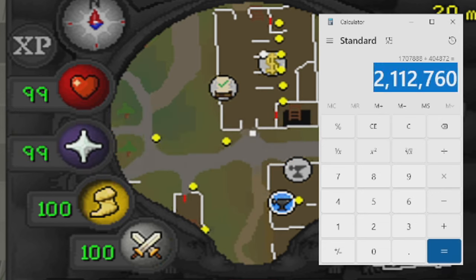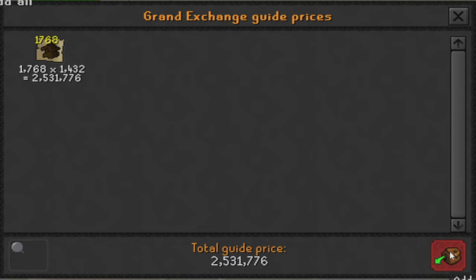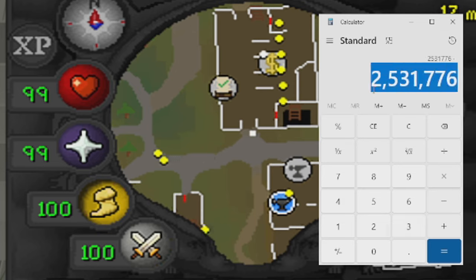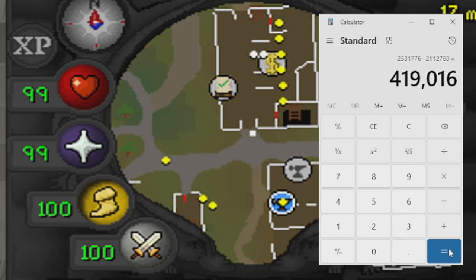One hour of making yew birdhouses comes out to 2,531,776 GP in sales. Taking away our investment of 2,112,760 GP, our total profit — and the amount we're giving away in this video — comes out to 419,016 GP. As always, that money will be going to one of you.